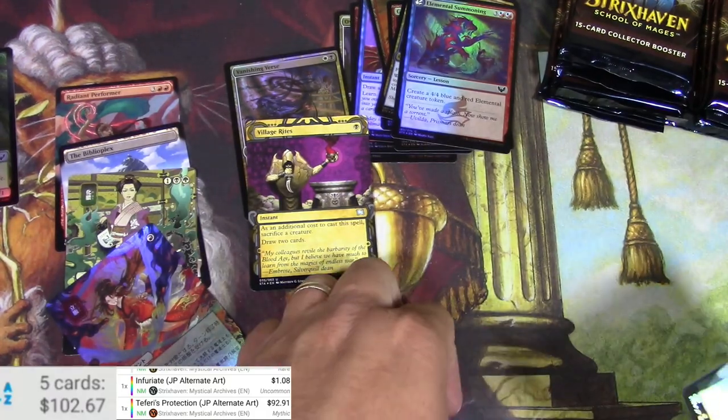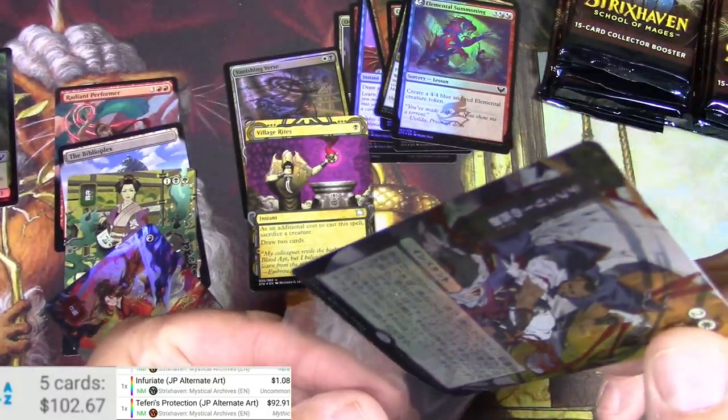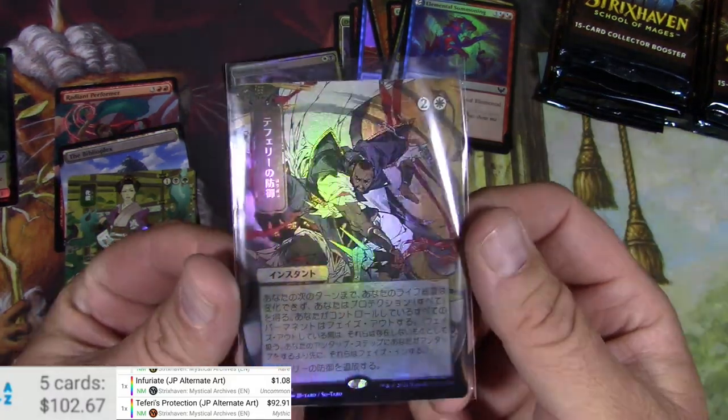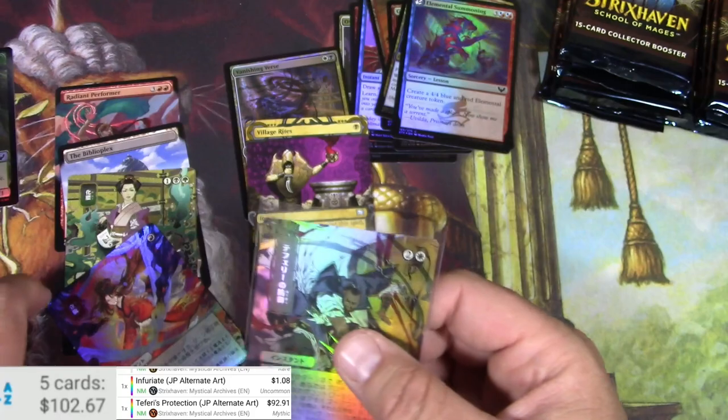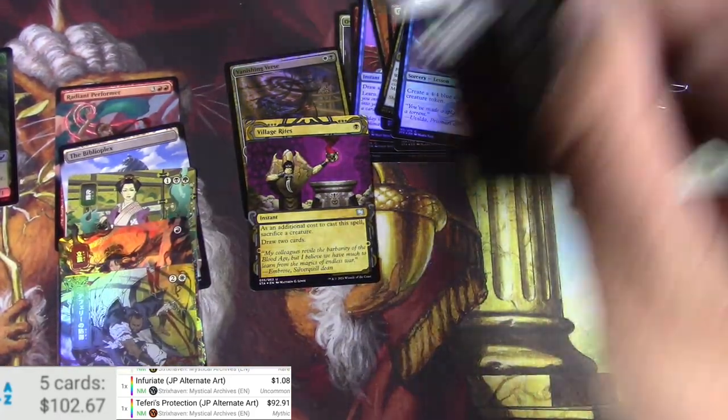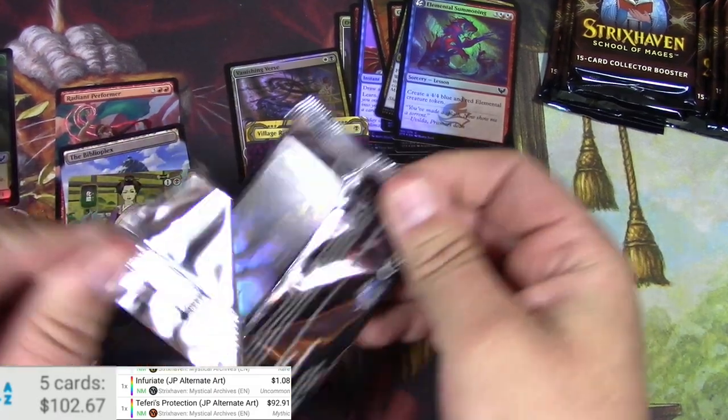I didn't do all my research on exactly what's in here. I know Tainted Pact would be big, I know Demonic Tutor would be big — I was not realizing that a card like that would be in there. Great first pack, pretty happy with that. It's probably all downhill from here — let's see what we got.